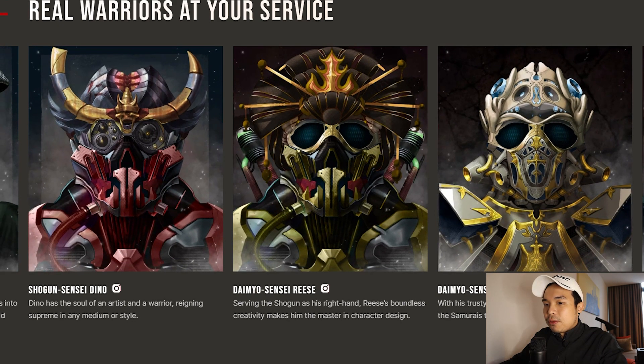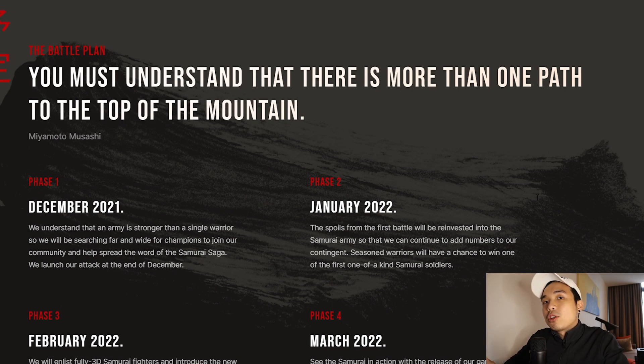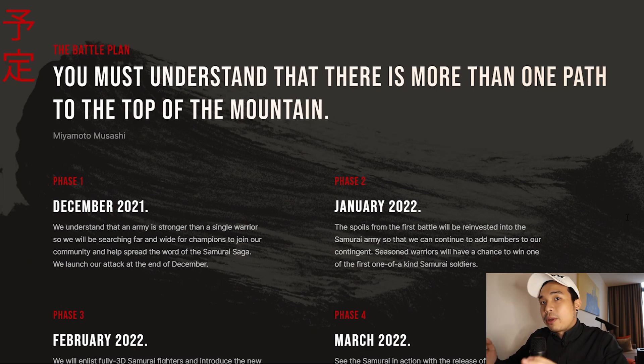This is the full team — you can even search them up on Instagram. After you mint these NFTs it will take 48 hours to be revealed, so do not panic if you mint them and you still do not see them.